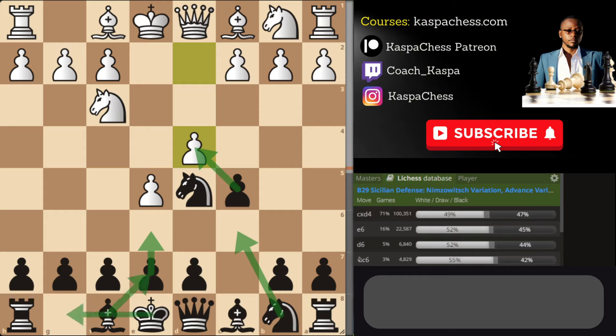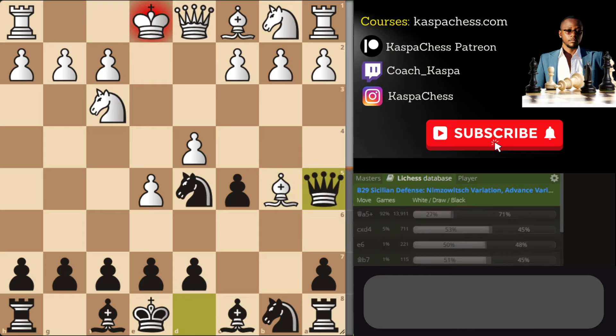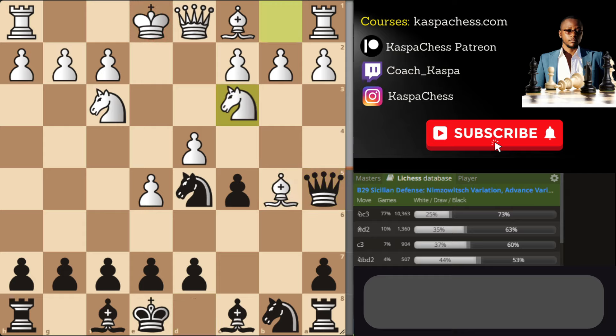After c takes d4, you can continue with e6, Nc6, Bb7, and castle short — everything you do in the Alekhine's Defense — or you go crazy with pawn to b5, sacrificing two pawns. In most cases you're going to see your opponents taking the b5 pawn, which is the top played move.